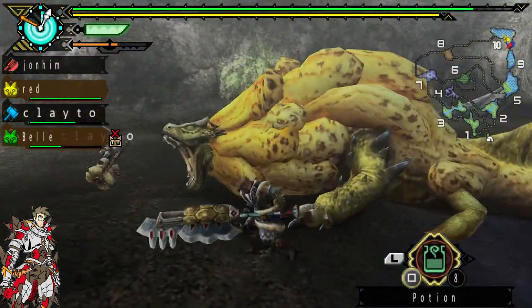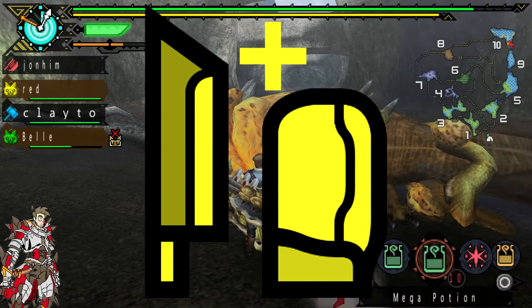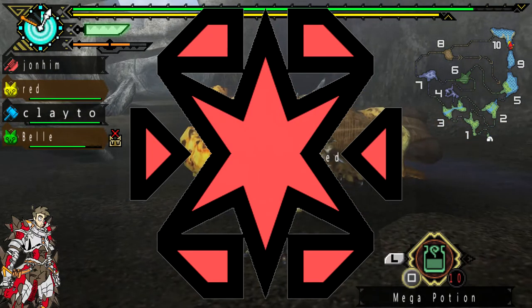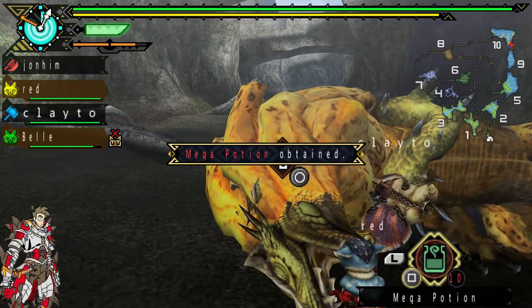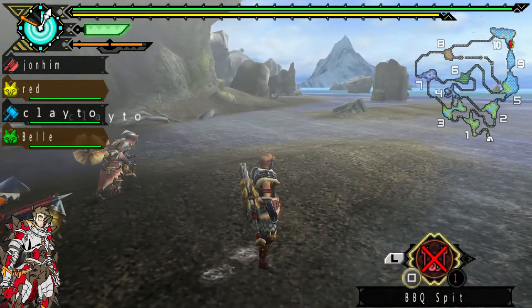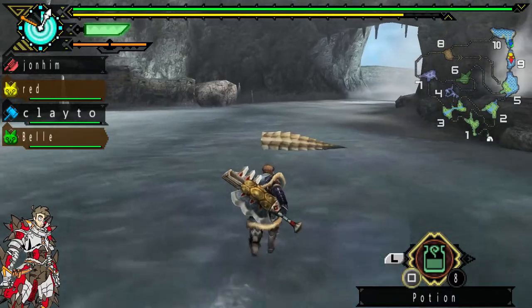Fourth tip — really important: remember to go out on a hunt prepared. Flash bombs, dung bombs, paint balls, whetstones, food like rare steaks or well-done steaks, potions, mega potions, traps if you're going to capture the monster, and tranquilizer bombs. This is especially important if you're a gunner or someone with a bow, because you want to have a lot of different bullets on you as well. Be prepared for the hunt, bring items, get ready, and do as best as you can with all the resources you have. Don't do what I do — especially if you're a beginner, don't make it harder for yourself.